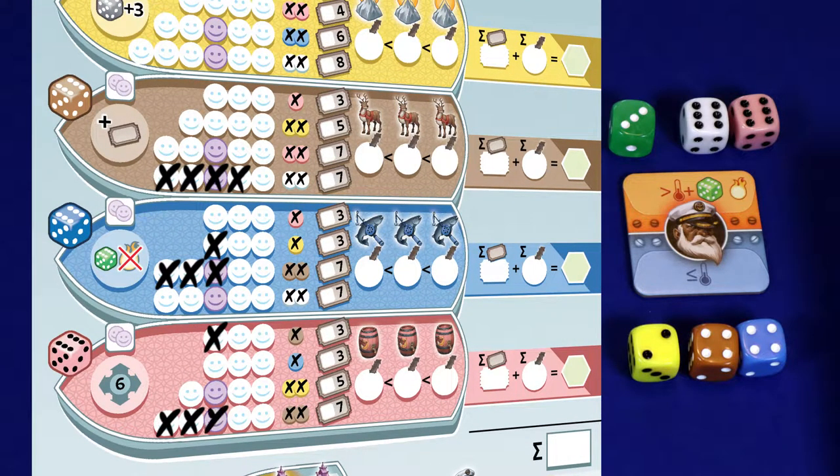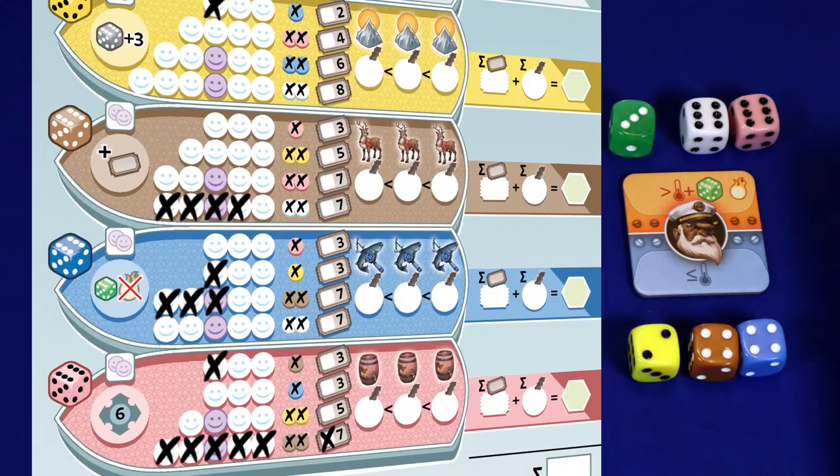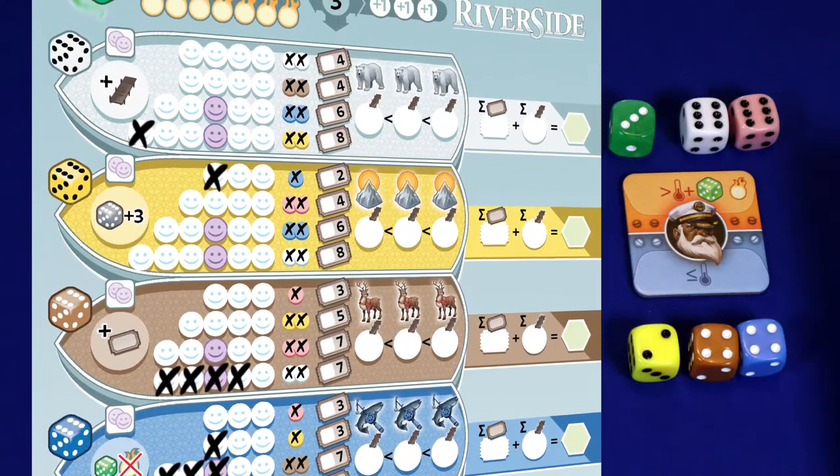When you cross out all the seats on a row, you have sold that ticket. Cross it off and get the bonus. In this column you find the bonus that you will get — typically the bonus consists of crossing out one or two seats on another boat. Choose your die strategically for the best result. For example, you can choose the yellow two to cross out the last seats on this row, or you can choose the brown four to cross out the entire brown row, and as a bonus cross out the last two yellow seats.